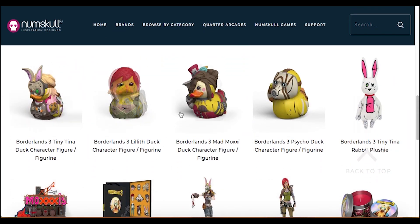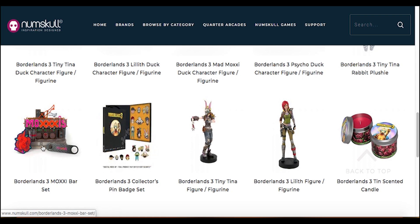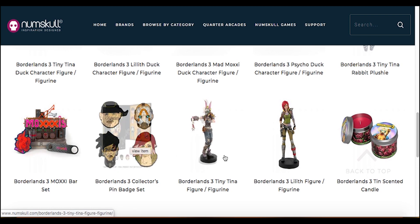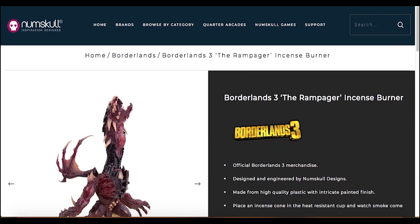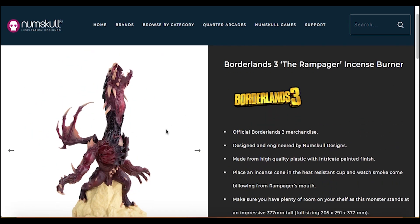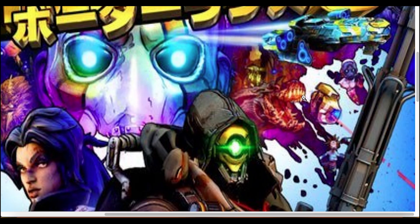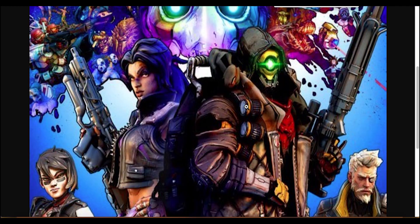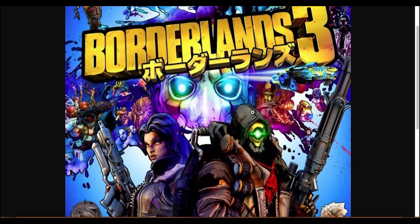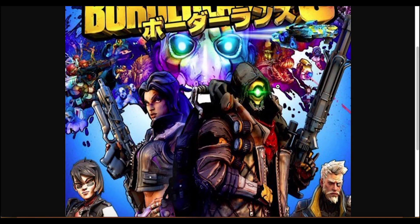Some of the other stuff on here is pretty cool — we've got like these duck things that are characterised after Tiny Tina, Lilith, Moxxi, stuff like that. There's also like this shot glass set, and some pin badge set, a candle — there's all kinds of cool stuff on here. Nothing else really tells us a lot of storyline information apart from this. The fact that it was in the Japanese cover art and I didn't notice it as being not a Saurian is quite silly of me.